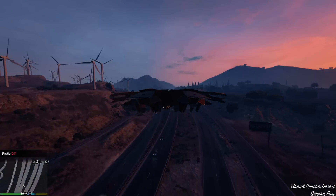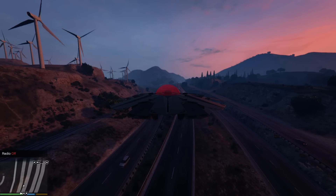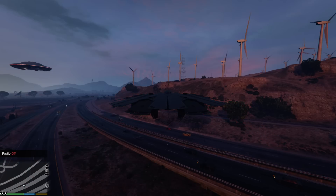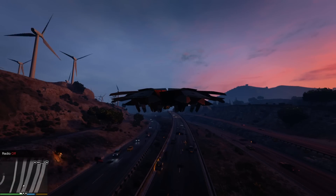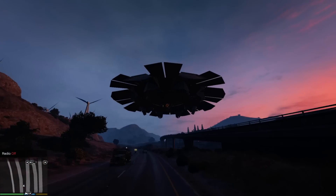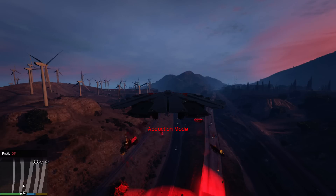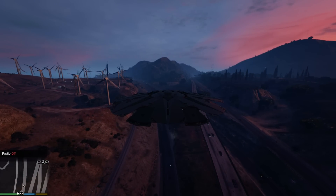You have to descend a little bit because the range is not so big, then press the key. And you see what happens — it's actually pretty cool. You can cause real chaos in Los Santos using this UFO.